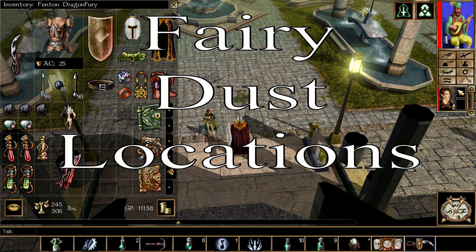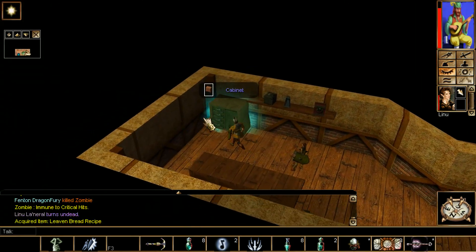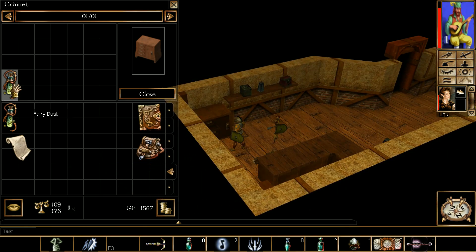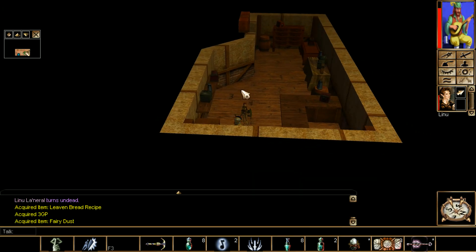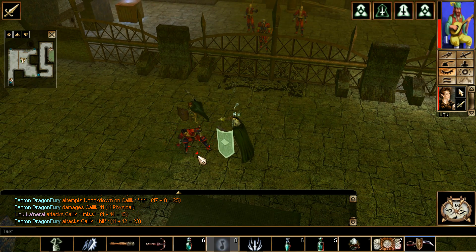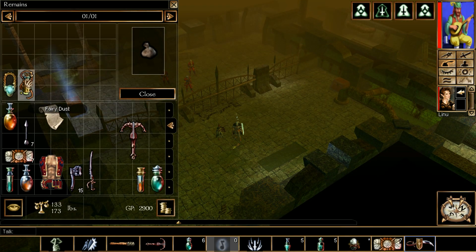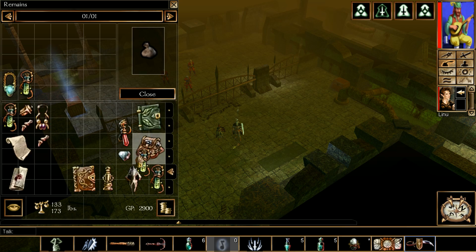Fairy dust location — great news, there are exactly two in this chapter. In the Beggar's Nest in Shrill's Bakery, just loot this cabinet and the fairy dust is right there — real easy to get. In the Docks file where you try and get the Wiredavian ingredient, just defeat this guy. Once you defeat him and his henchmen, simply loot the body for the second fairy dust of chapter one.